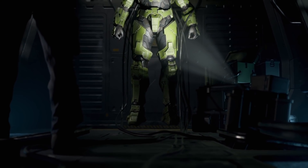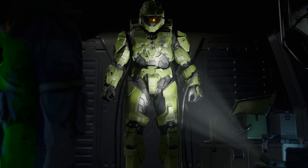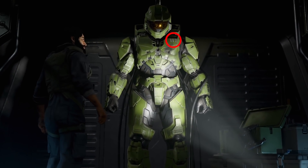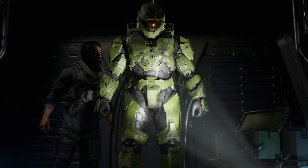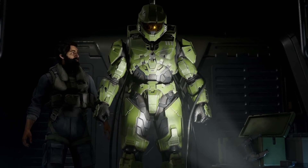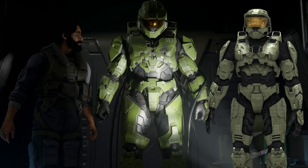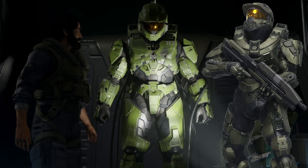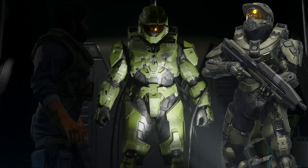As for the armour itself, this actually features all kinds of references to different armours from not just the games, but from the live-action and animated films too. The first notable new addition is the number 117 plastered onto the chest plate, taken straight from the Halo Legends animated short, The Package, and the live-action film Halo 4: Forward Unto Dawn. The majority of the armour and the helmet design is mostly cherry-picked from Halo 3, but the overall bulkiness is actually lifted from Halo 4 and 5, so there are hints of designs featured in previous Halo titles developed by 343.